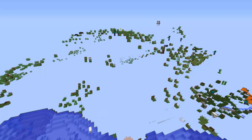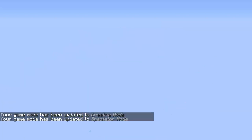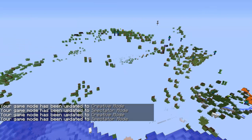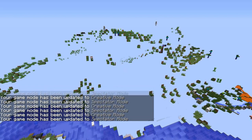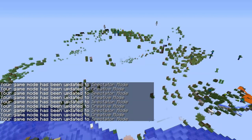A funny little effect I can generate here is I can switch away from spectator to creative, back to spectator, back to creative — and I can just keep making the world appear and disappear. I've got to move a little bit just to load it up again, but it's fun.